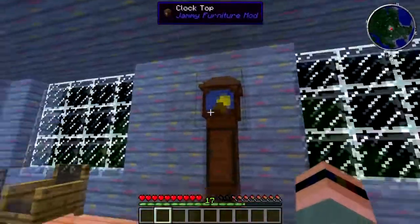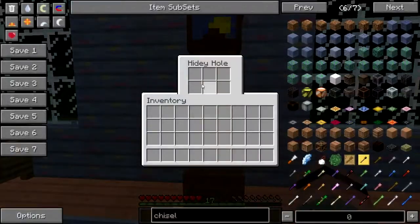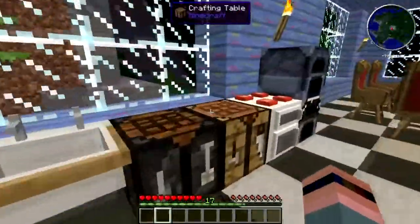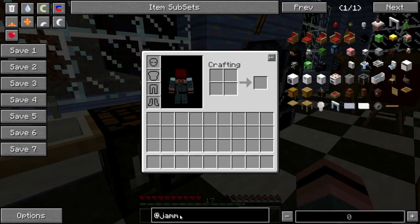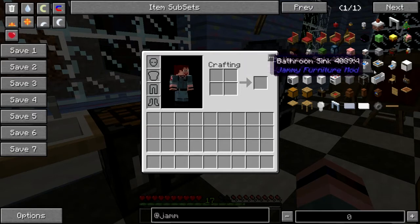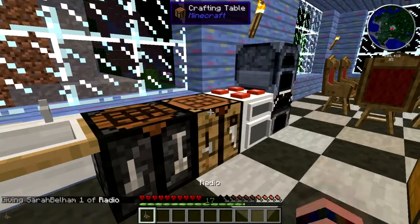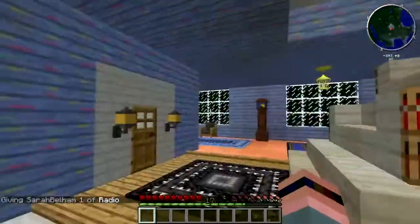This is the Jammy Furniture grandfather clock. Just as it was in 1.5, you have your little hidey hole that you can hide your stuff in. But back to the kitchen - there are some other appliances in Jammy's Furniture mod that are kind of cool. You have a washing machine, which will actually repair your armor for you at the cost of some coal. Then you have your kitchen sinks, bathroom sinks, toilets, and radios that don't actually do anything. Let's just plunk one down on the counter - it doesn't do anything, but it looks cool, so we'll leave it there.